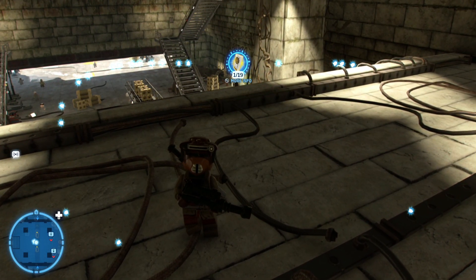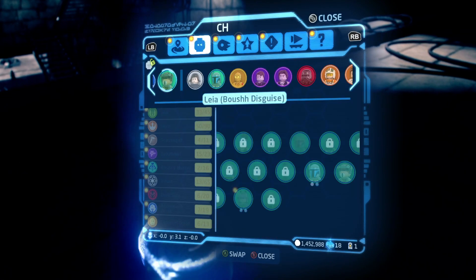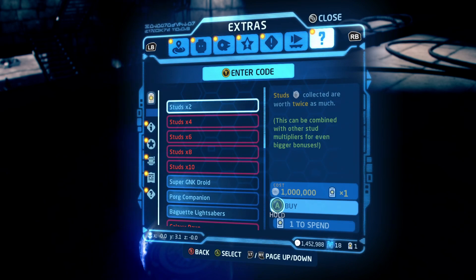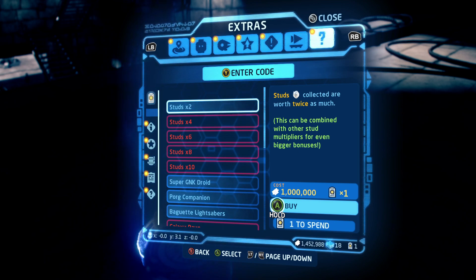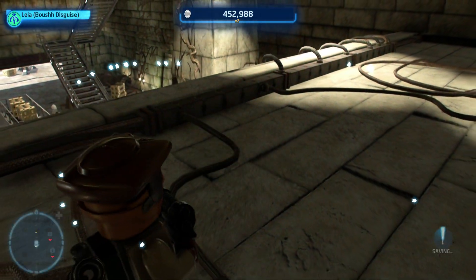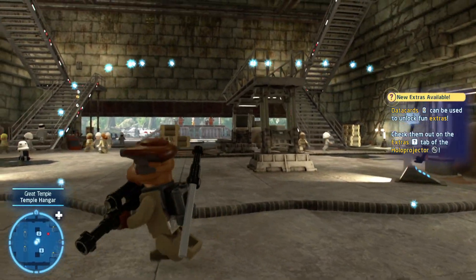My first data card! Now let's see - here's what I want to know immediately. We're gonna go straight into this one right here. I can buy it? Oh yeah! So I could buy this for one million studs, but studs are collected worth double as much. Yes, I'm gonna buy that. Boom. Spent my data card. Now I get double the studs. It cost me a lot, it was expensive - but baby, oh yeah. Double? That's what we're talking about.